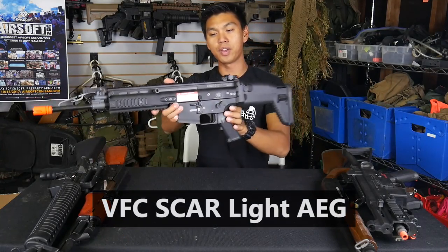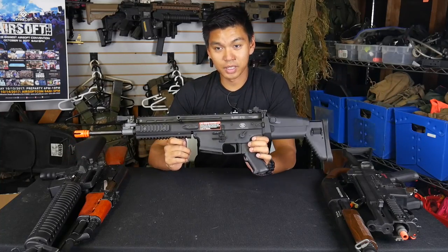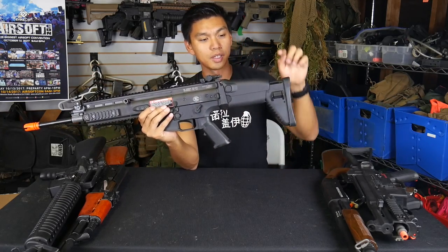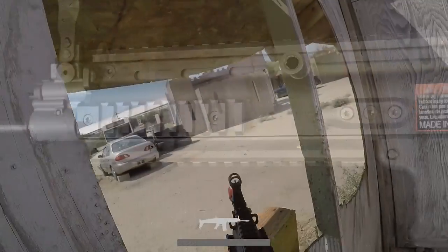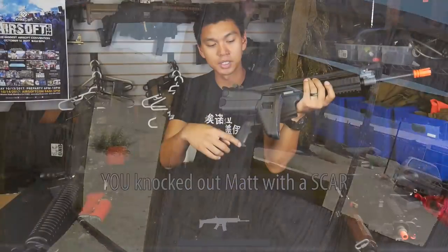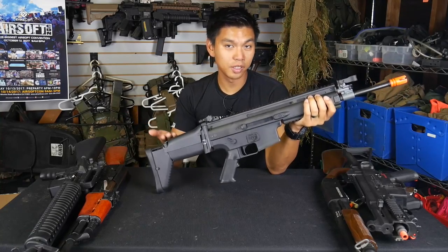Back to AEGs — next up we have the FN SCAR Lite from VFC. This gun retails for around $269 on evike.com, is battery powered, and shoots between 350 and 370 feet per second. There's really not much to say about this gun; it's just like any other M4 AEG in a SCAR flavor. It does include a telescoping and fold-over stock, ambidextrous controls, front and rear flip-up sights, a monolithic rail, and three other rails for accessories. One cool thing about the VFC SCAR is that the battery pack is in the buttstock, but when you fold over the stock you don't see a bunch of wires — it's connected by metal contacts.